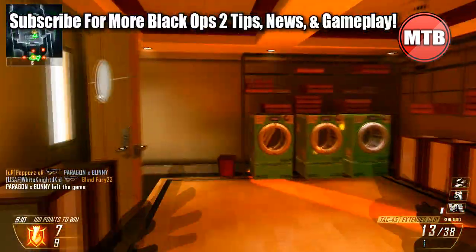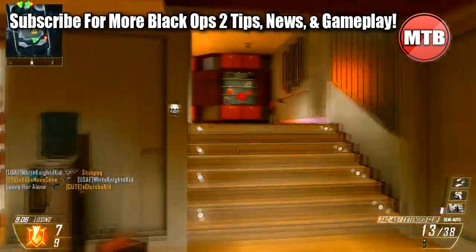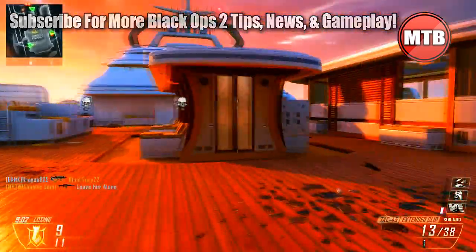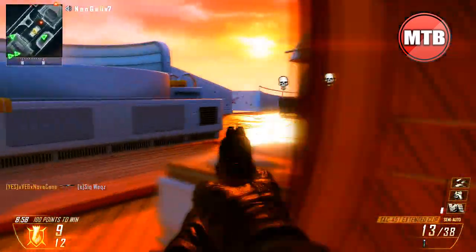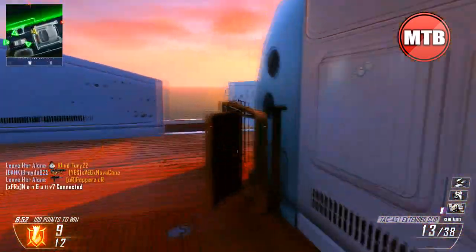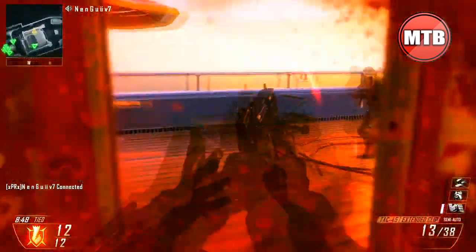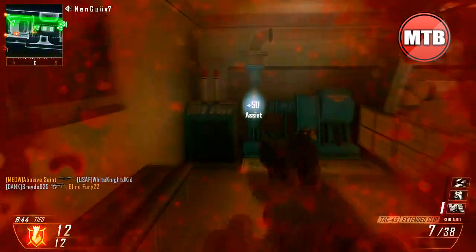Now this is a pistol only swarm — I get the swarm in about 2 minutes and 45 seconds, and playing the objective really does help when you're going for those crazy swarms or high killstreaks in general. I recommend you guys playing Kill Confirmed. It's a really great game mode: picking up your own tags gives you 100 points, picking up an enemy tag is 25 points, and a kill is 50. I think kills should be bumped up a little bit more, but that's just my personal opinion.